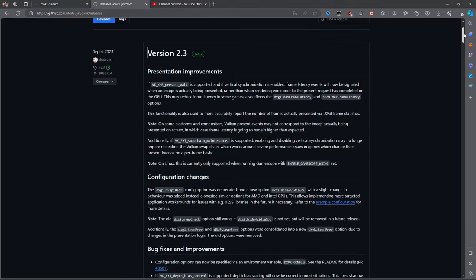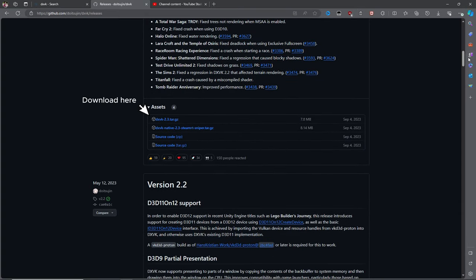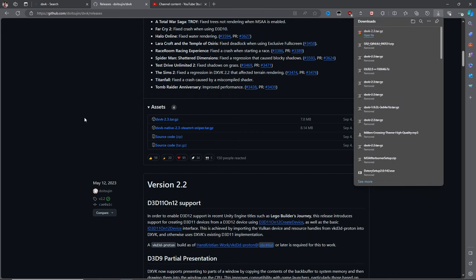DXVK is a translation layer primarily used to run Windows games on Linux. However, it has benefits to Windows as well, with varying levels of performance gain depending on the games that you're playing. So in this video, I will show three examples that may be of interest to you.